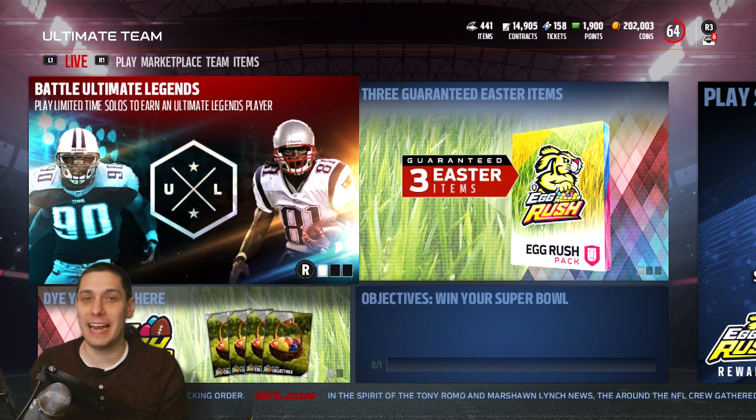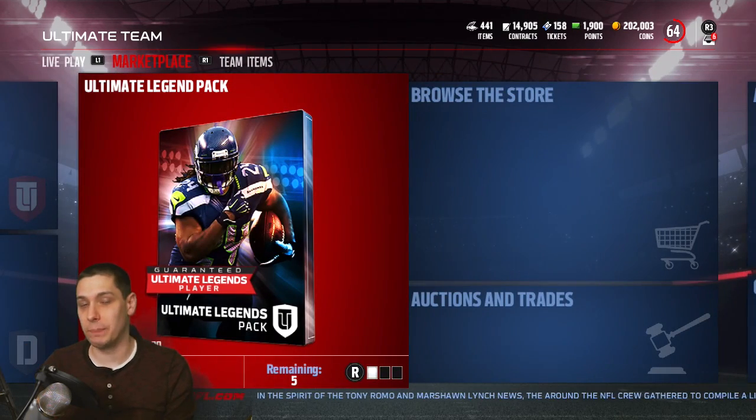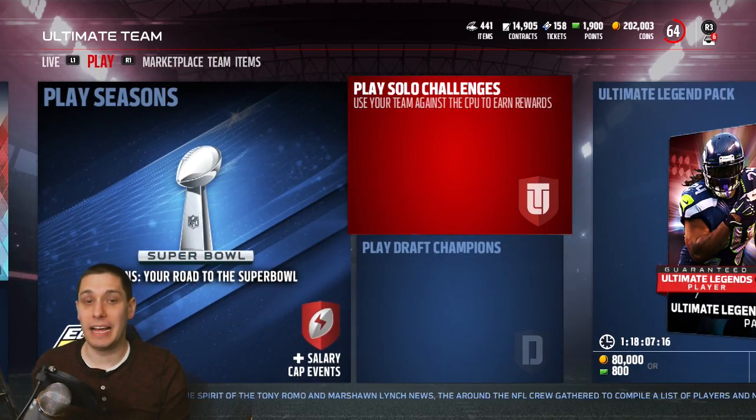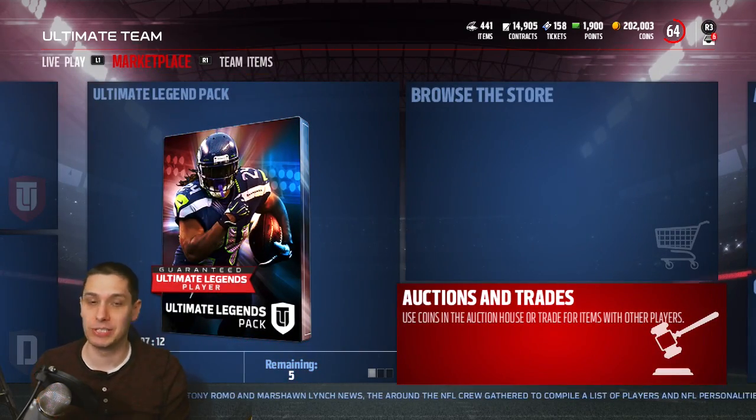Those are the Ultimate Legends that were added to the game today. We do have limited edition cards that we could potentially pull. Of course, it is also the Easter promo as well, so we could potentially pull some eggs and things like that. But what we're going to be looking for today is those Ultimate Legends.